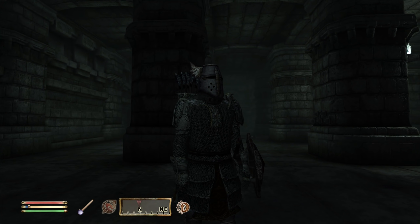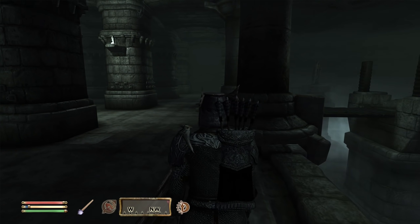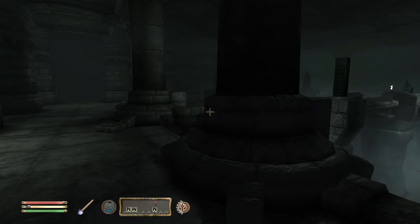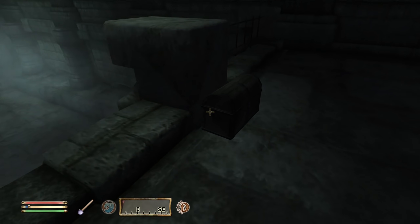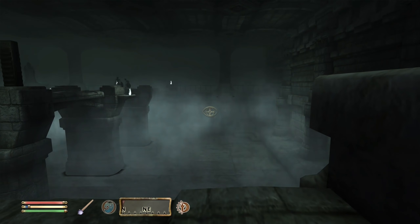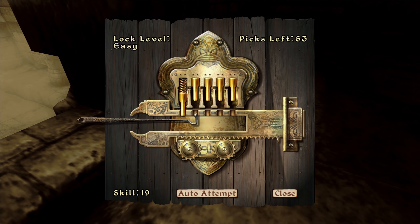Hello everybody, Tom Fox here, and we're back to more of the Elder Scrolls 4 Oblivion — the Krug Chronicles, or the Krugicles as some of you have taken to calling it. In the last episode we made it here to this Akaviri Ruin, and I missed this chest — I can't believe I did. I should probably be a little bit careful because there are skeletons across there. I think they're getting closer. Okay, let's get into this quickly.